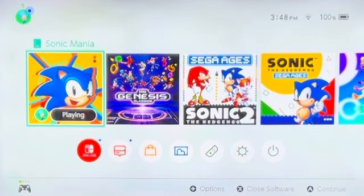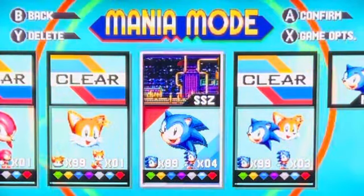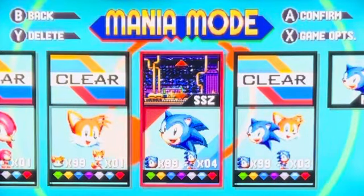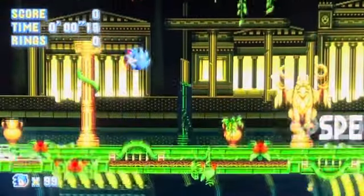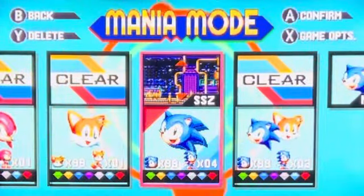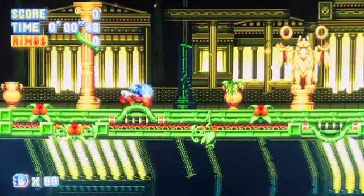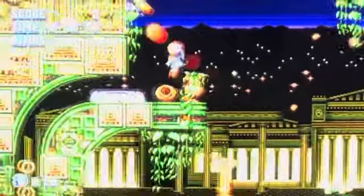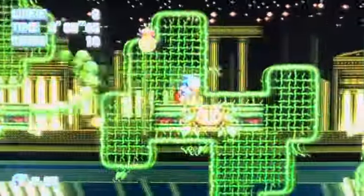I'm gonna play through some Sonic Mania for a little bit. I'm planning on playing through Stardust Speedway, Metallic Madness, and then some Mirror Mode and Sega Genesis Classics, just to kind of show off what I'm looking forward to. I forgot to turn the Super Peel Out on. I'm mainly playing through the CD levels with the Super Peel Out on, just because I've never played Sonic CD before — kind of giving you guys a preview of what to expect.